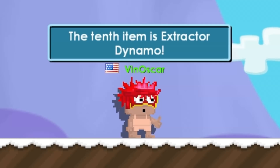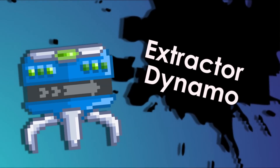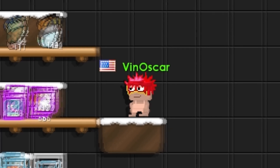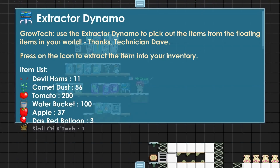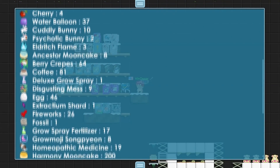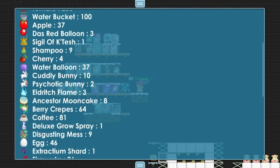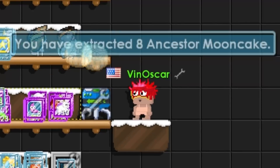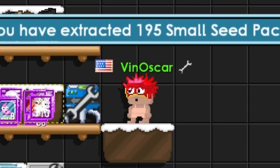Item number ten is the Extractor Dynamo. This item can help you get the item you want without having to physically touch it — an example like this. You can see how it pulls items over.